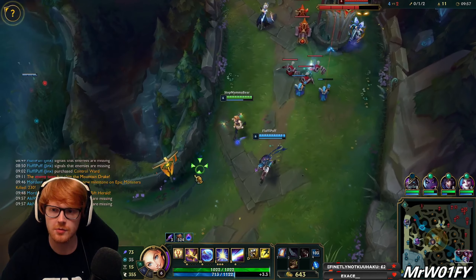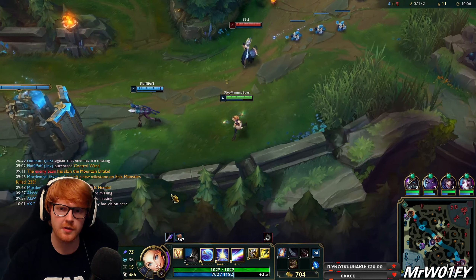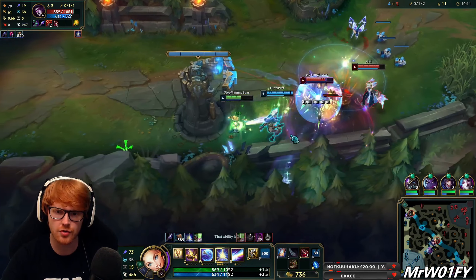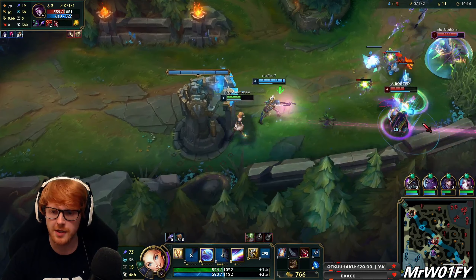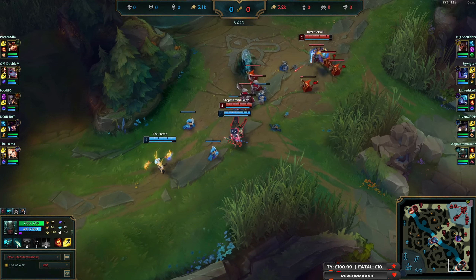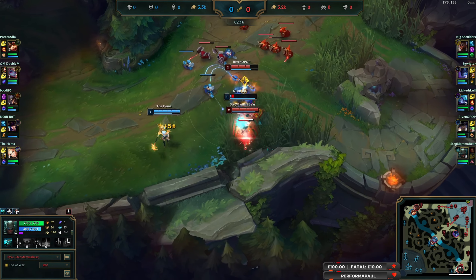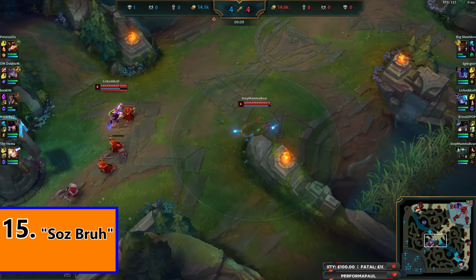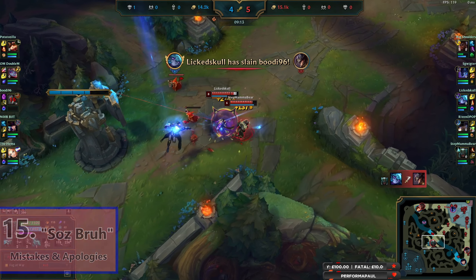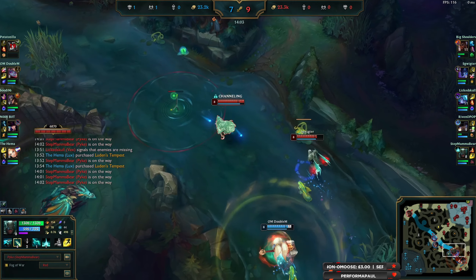Moving on: within your pool of champions, pick what your team is missing in champ select. If your team needs engage, consider pivoting into engage. If your mid and top have picked Zed and Yasuo, consider picking some AP. If your team has a lot of poke, maybe pick up a disengager to protect them from enemy assassins. Compliment your team and plug the holes where you can, just make sure you're not forced onto something you have no idea how to play. Please don't first time a champion in ranked — if you want to learn Pyke, run it down in a few normals before terrorising your solo queue teammates.